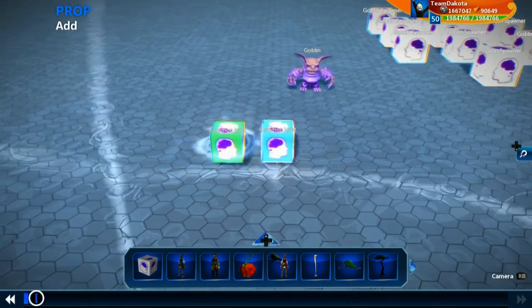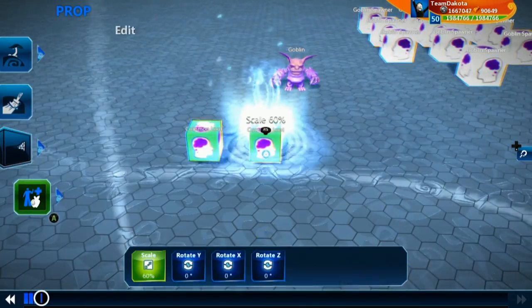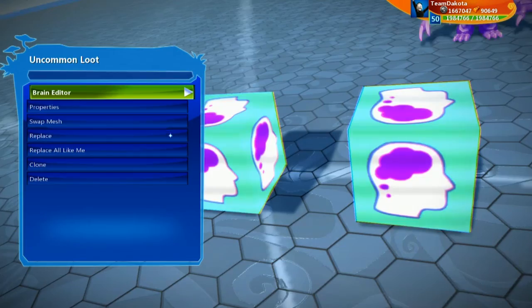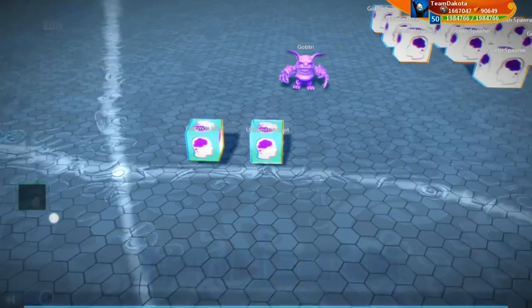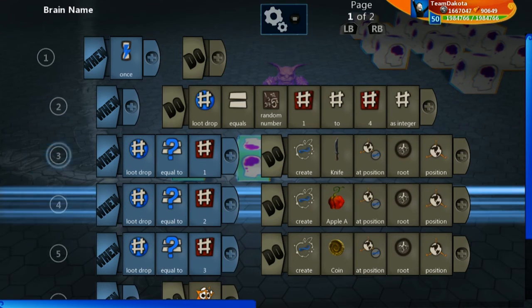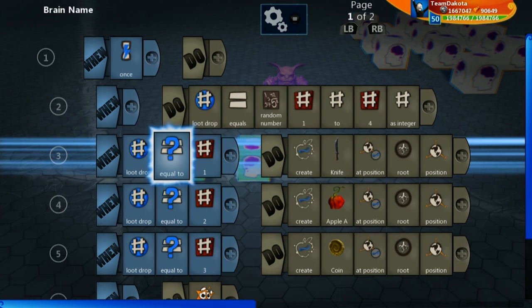Let's copy this, create a whole new one, and let's call this one the uncommon loot brain. This is where a bit better loot might be. I'm going to limit it to just 3 per brain, but of course you can build this out to be 50 different items that could possibly be dropped, so feel free to expand this as much as you want.